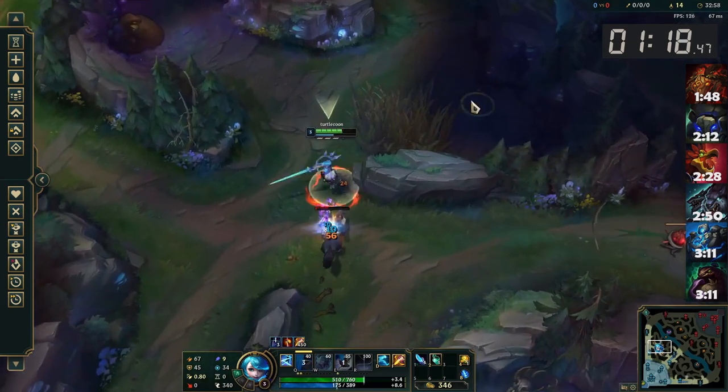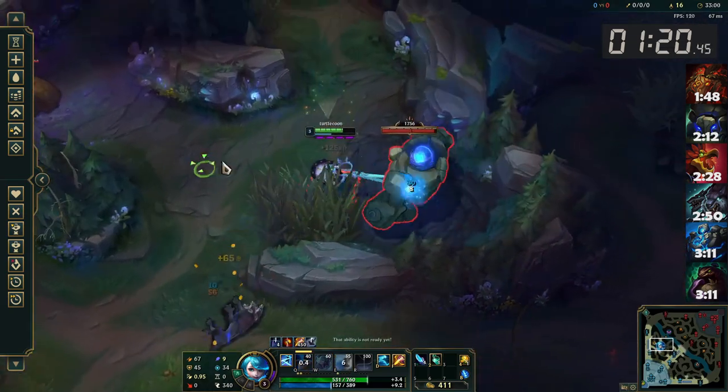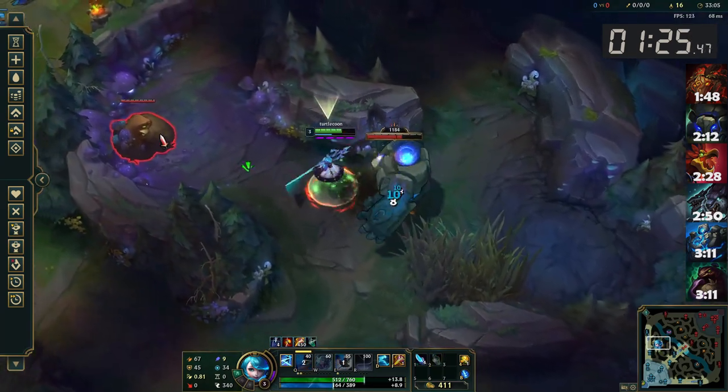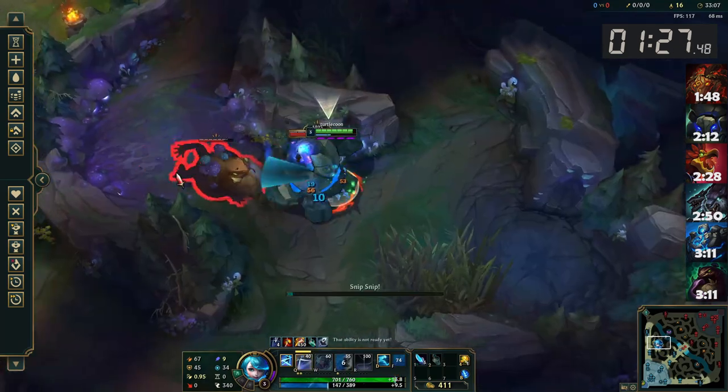Prioritize using your Q off cooldown, as the finish timer on the blue Gromp double camp is gated by your Q usage. If you want to preserve extra HP, you can lightly kite blue and Gromp during the double camp as shown.